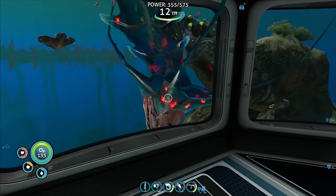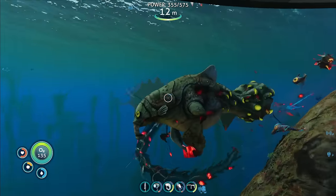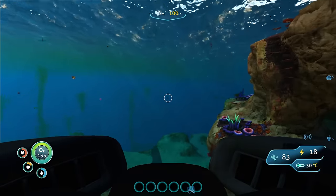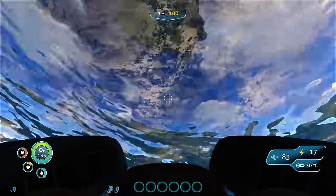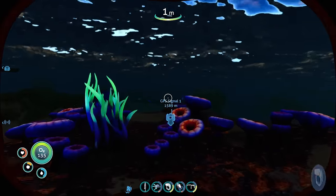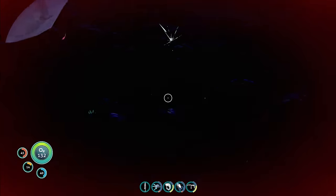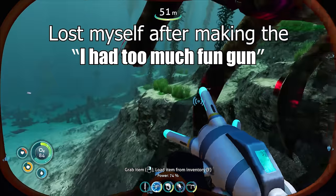Everything is so bad right now. We need to get away from the void leviathan that is now at our base, and we need to go get warper hearts. My idea is to park the vehicle here so it can't be attacked, and then use the propulsion cannon on the warpers. Let's see — the propulsion cannon — see you later! Oh my god, it exploded.